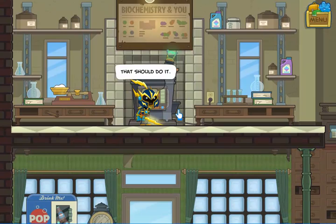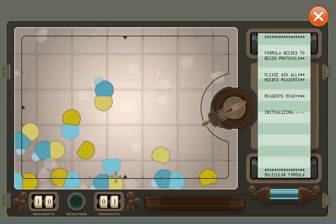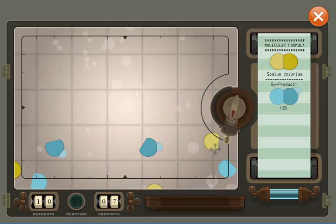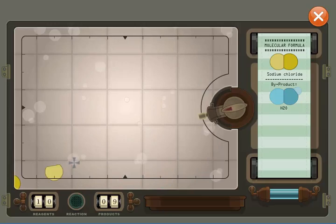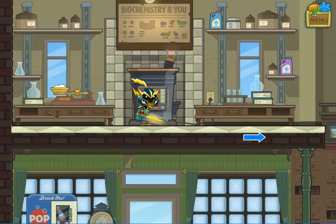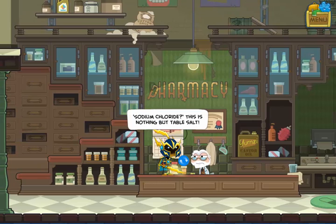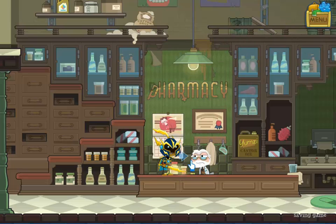Once you've put both in, click on the machine and the game will start. This is a shooting game, more or less. What you want to do is shoot the molecules that are there to start with in order to break them up into their components, and then shoot the floating components to guide them together in the new configuration. Once you've done that, you'll automatically come back out into the scene and get the item you've just created — in this case, sodium chloride, which turns out to be nothing more than ordinary table salt.